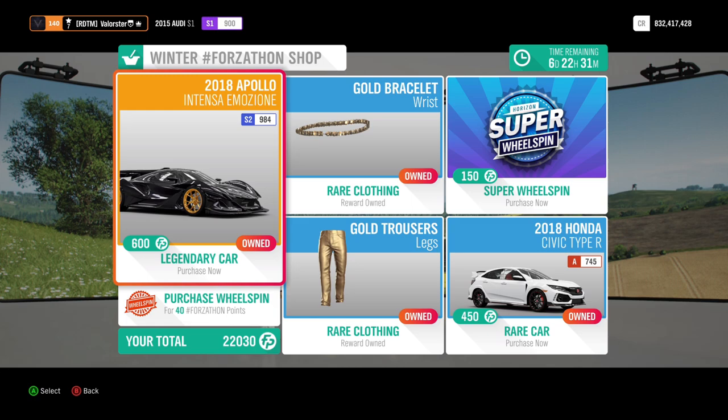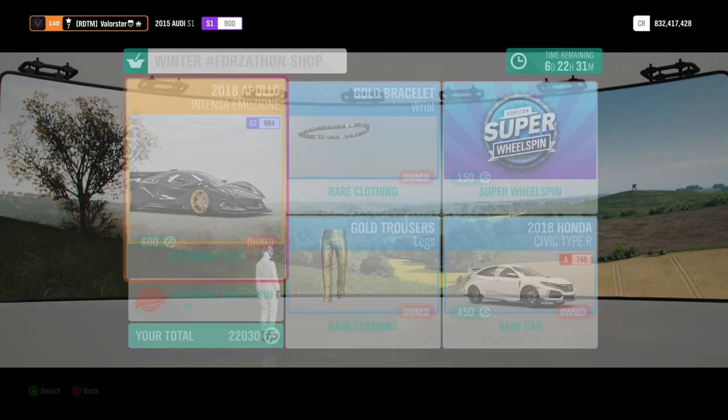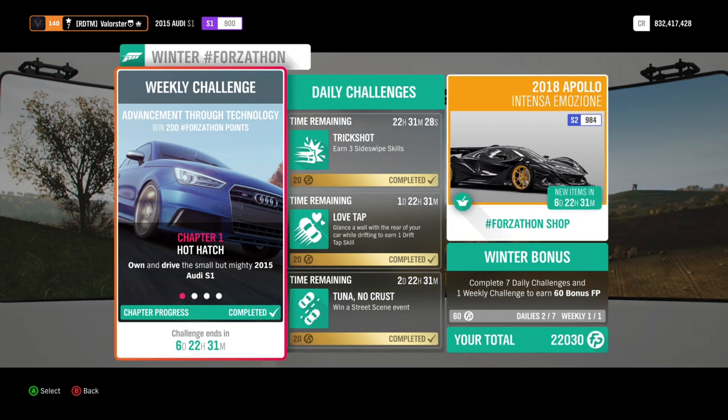In the shop there is the Apollo — you definitely need that car, it's a very good car — and then we also have the Civic and some clothing stuff. For the Forzaton objectives we need to own and drive the Audi S1, win two street scene events,